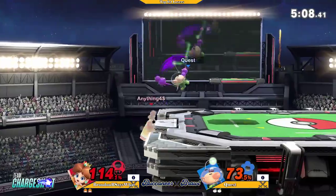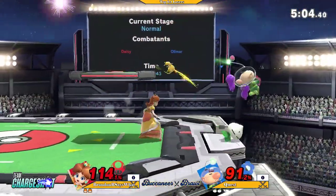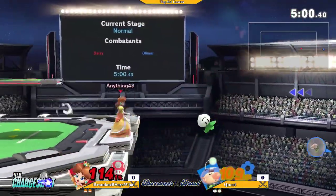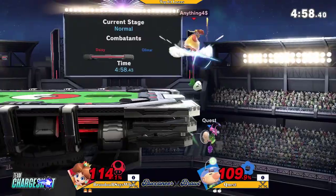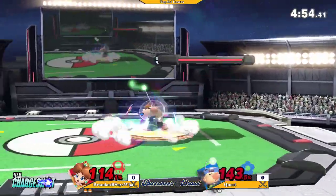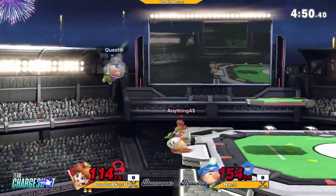I typically find that Purple Pikmin are just a little bit better than turnips. Still doing a really good job — catch card keeping Quest at bay. Just going to try to hit it. Dash attack, down smash. Good calling out on the spot dodge.